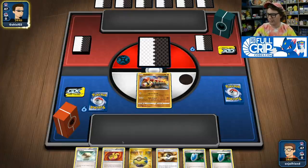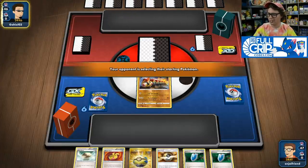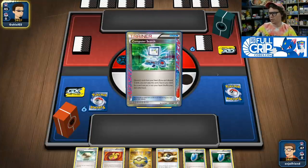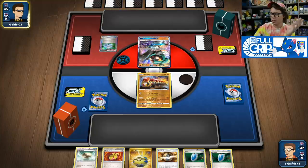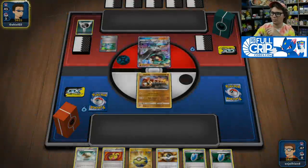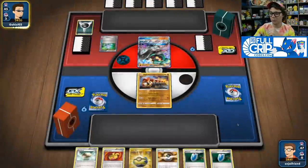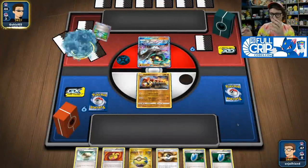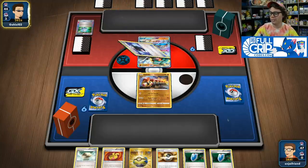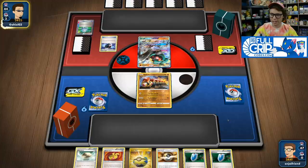We got a pretty good opening hand here with Quick Ball and Ultra Ball. The Versus Seekers are a little bit dead, but that's okay. It looks like our opponent might be playing a Dark Box or Turbo Dark deck featuring Marshadow, judging by the Dark Type deck box. Phalanx is really good in Expanded since Turbo Dark is one of the best Expanded archetypes, and we get to hit that deck for weakness.